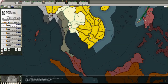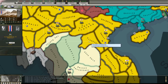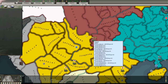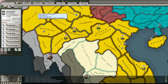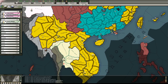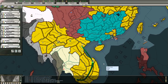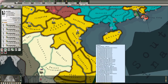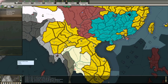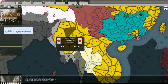It looks like we have engaged something because there's been a little bit of damage to one of my carriers. Anyway, we're gonna move our troops around. For some reason they're taking - where have they gone? Oh, they're here, they're here. They were hiding behind those garrisons. There's no suppression here.